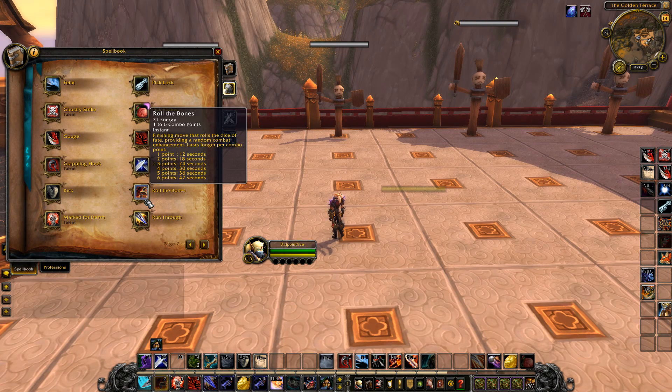They buffed some of the other Roll the Bones buffs. Broadsides now also increases the damage of your combo point generating abilities by 20%, as well as giving you extra combo points — so Saber Slash and Pistol Shot do a lot more damage, giving more sustained damage. Buried Treasure got buffed from 25% energy regen to 30%. Shark Confessors Waters got nerfed from 25% crit to 20%, which isn't bad — the 5% difference is manageable since it was already ahead of the other buffs, so this is to bring it in line with the rest.